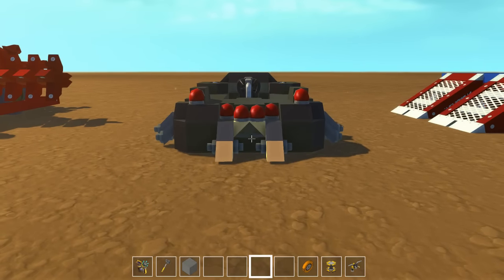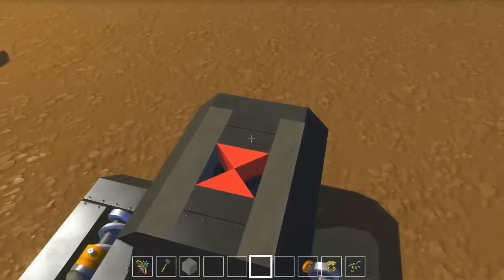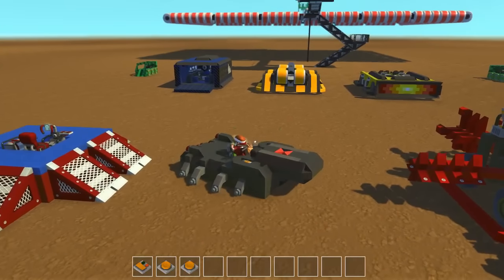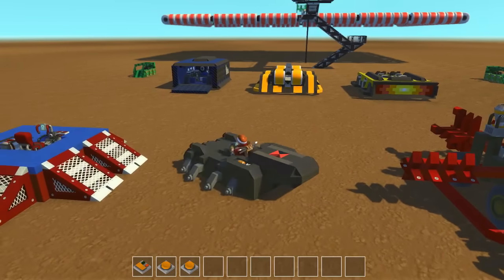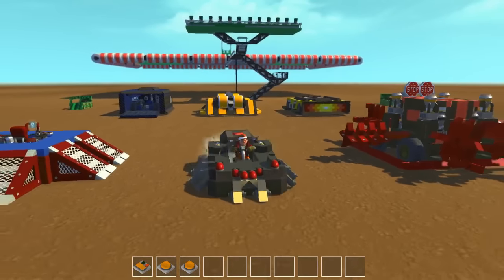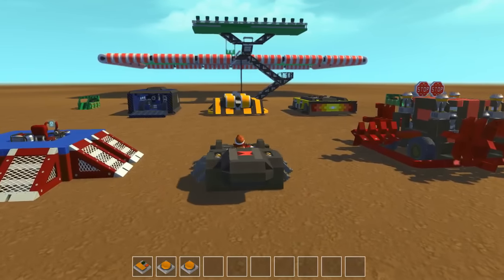Here we have a really aesthetic and awesome looking battle bot modeled after a black widow, as you can see by the little red design on the back. This one uses glitch steering, which unfortunately doesn't work as well on the concrete of the arena. It works really well on the ground, but on the concrete there's a lot more friction and it can't turn nearly as easily, which is very unfortunate for its effectiveness in battles.